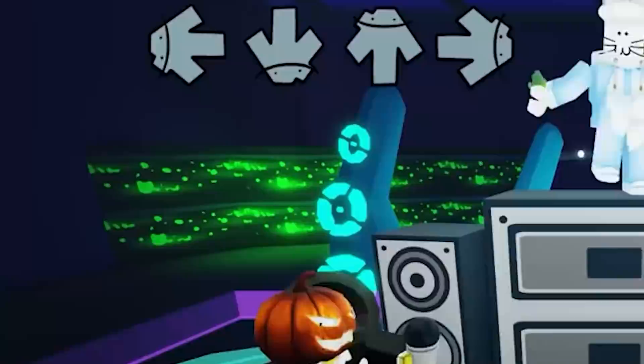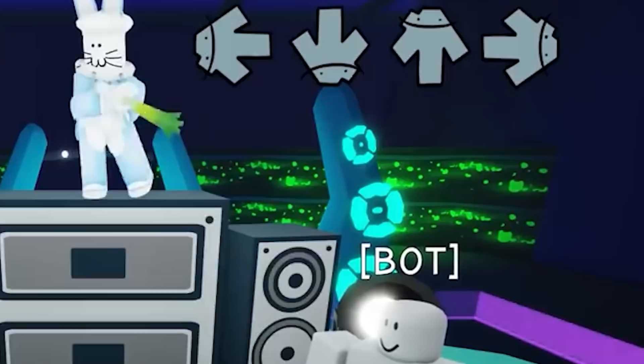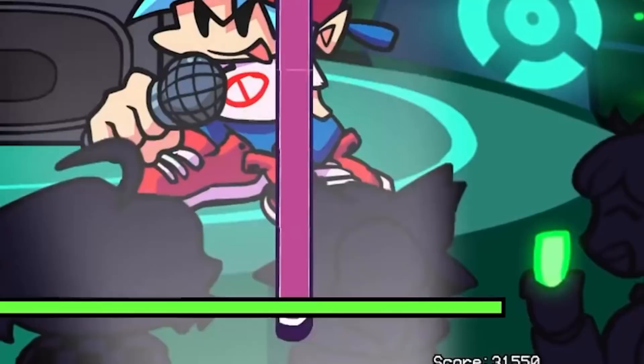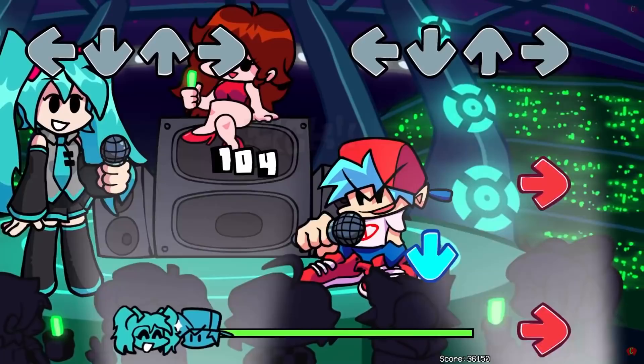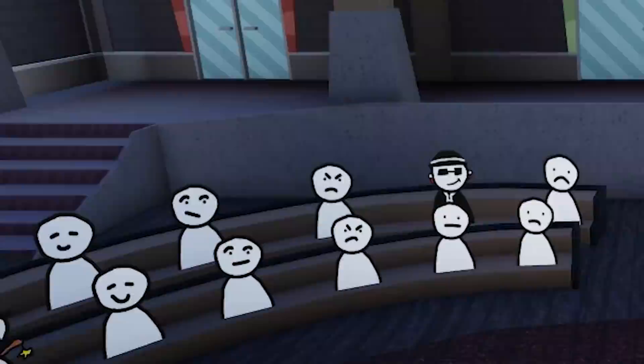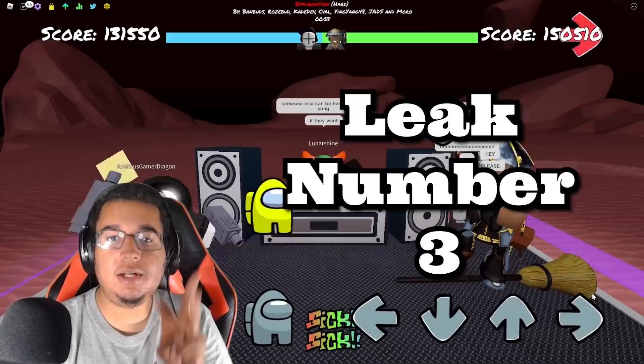Leak number 2: we are going to be getting a new map background. If we look behind on the stage, we can see that green neon skyline with all the particles glowing in the background. It looks really cool. This is going to be the same background from the mod where you go up against Miku, with everybody dancing on top of the stage in the foreground. I'm not sure if this background is going to contain the same characters or audience from the mod — that's something we'll have to wait and see in the finalized version.